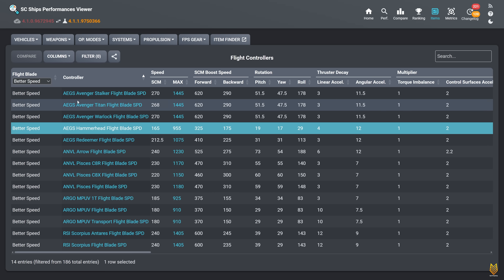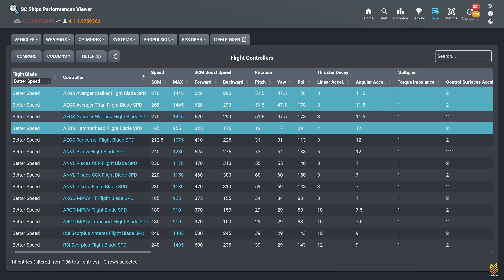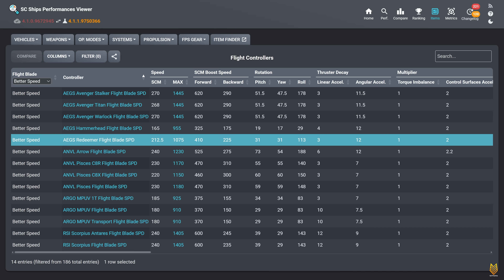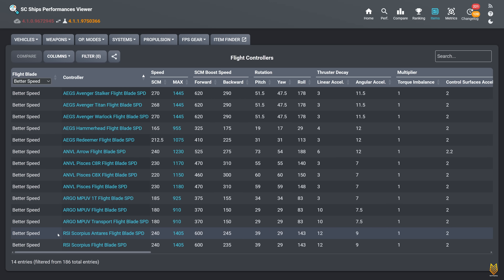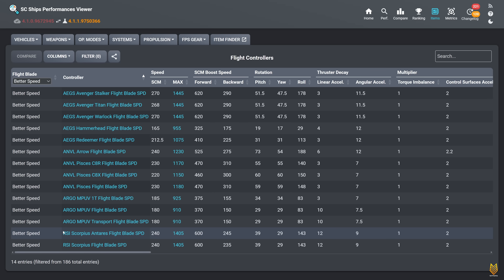What are these ships? Number one, Avengers — Avenger Stalker, Avenger Titan, and Avenger Warlock. Number two, Aegis Hammerhead. Number three, the Redeemer. Number four, Anvil Arrow. Number five, Pisces, Pisces Expedition, and Pisces Medical. Number six, Argo MPUV. Number seven, Scorpius Antares and the base Scorpius. So that's seven ships or ship variants.